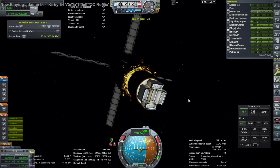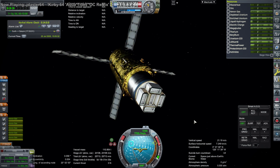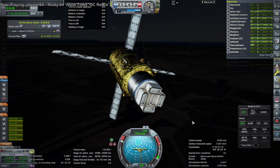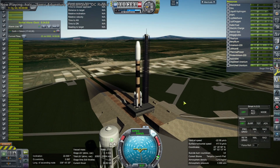It said it had 24,000 meters per second of delta-v, so I decided to cheat it into space to see if it was lying — and it turns out it wasn't. It actually was 24,000 meters per second of delta-v, which is pretty darn good. I made it smaller before launching it because I didn't want to overburden the rocket.